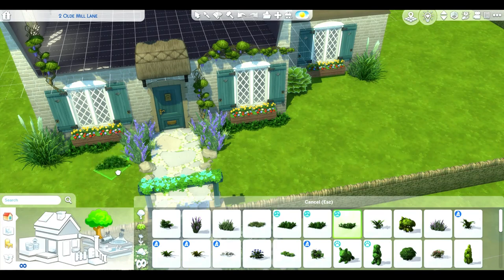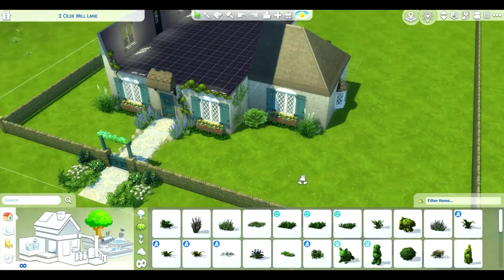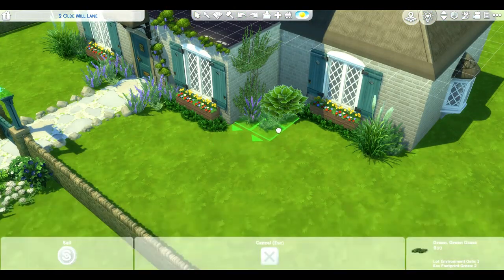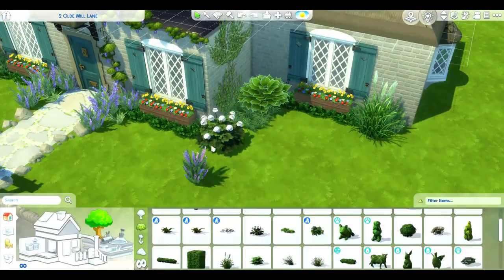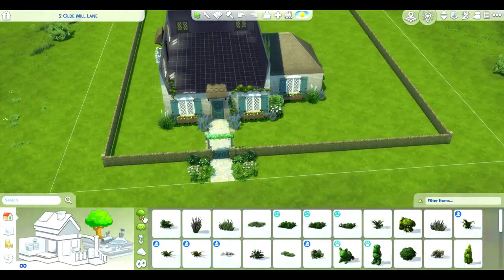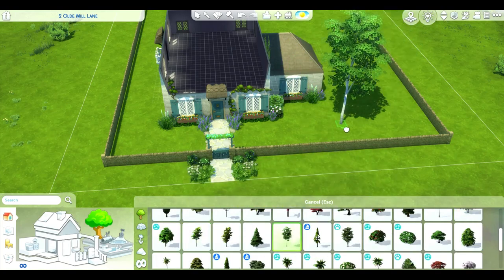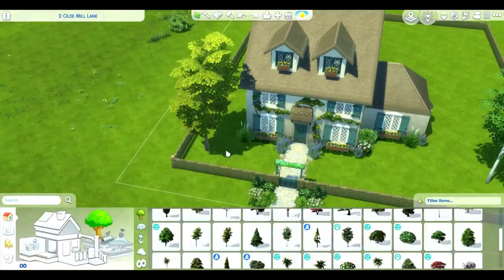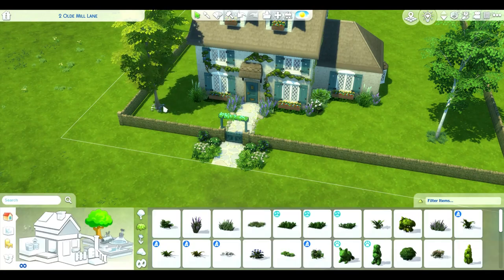This house took me a while but not as long as the Wisteria Farms build — that one took me about three hours; this one took about two hours and 15 minutes. So I didn't have to put it on eight times the speed, which is great because eight times feels kind of fast. This is on four times the speed, which I like a little better — it's quick enough but not too quick; you can still keep up with all the details. At this point I'm really happy with how it looked on the outside.